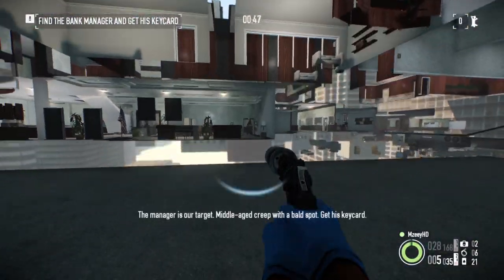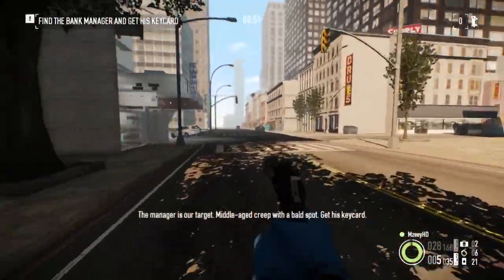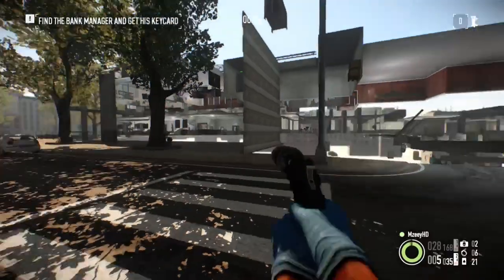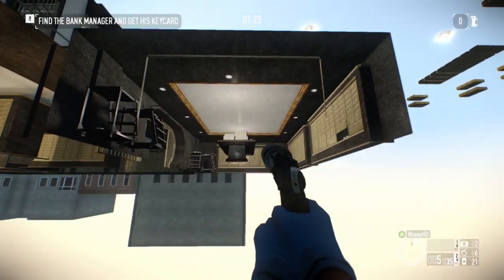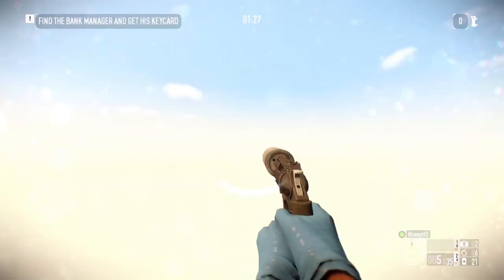Now you're outside of the map and can explore in any direction. You can also jump back into the boundaries of the map, but there are invisible death barriers where you'll be stuck and will be forced to restart the heist. To get back into the bank you simply jump to the area you want to go to and fall directly underneath in a straight line. To get into the bank vault, I jump directly underneath it and fall in a straight line - just like that, I'm in the vault.